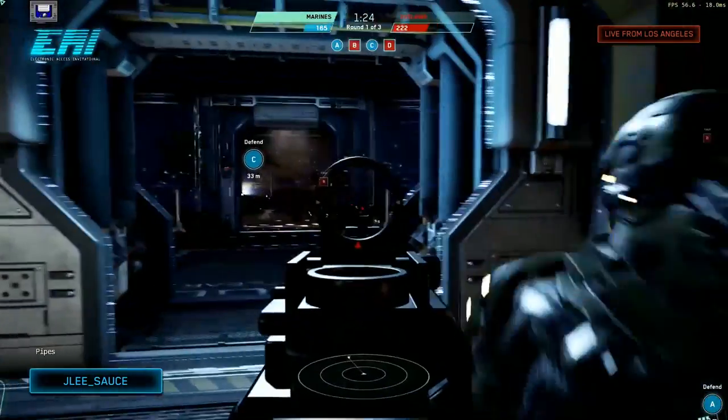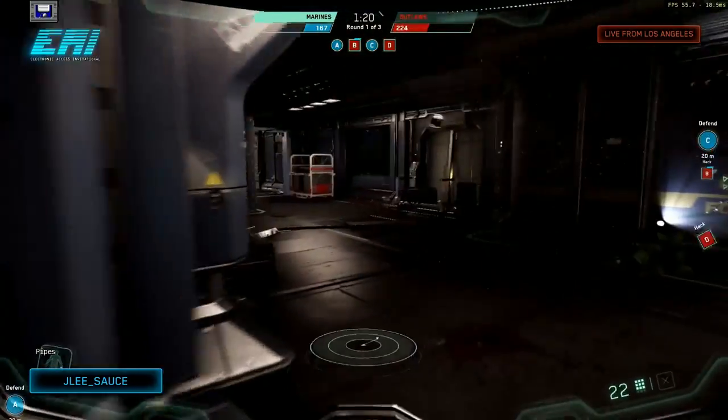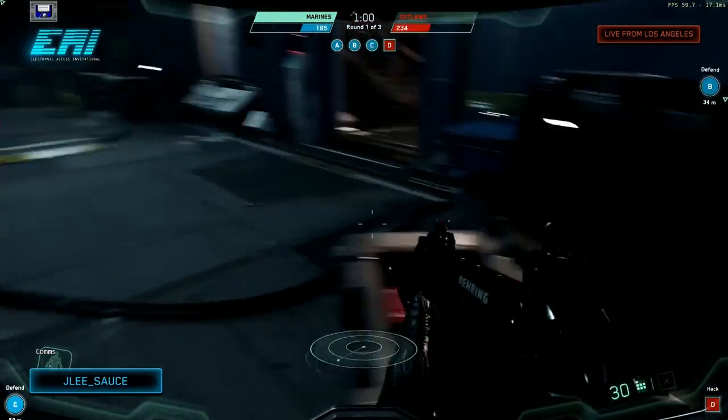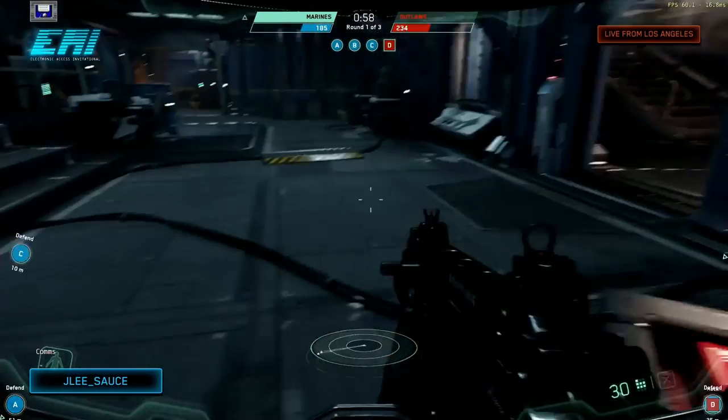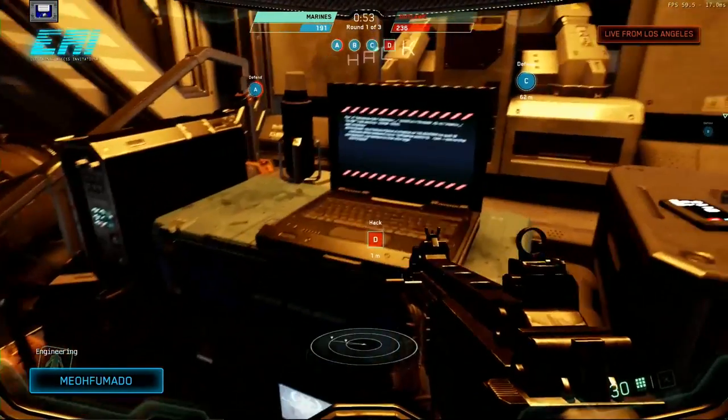The too-long-didn't-watch version: Star Marine is coming as part of the 2.6 update planned for a live release on the 8th of December. The general features are going to be quick jump-in FPS matchmaking, two maps, 4v4 on Damien Station and 12v12 on Echo 11 Station, two game modes - deathmatch and point control - new UI, scoreboards, loads of FPS improvements, new weapons, grenades, and equipment.